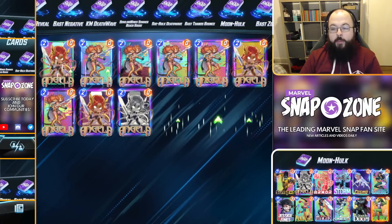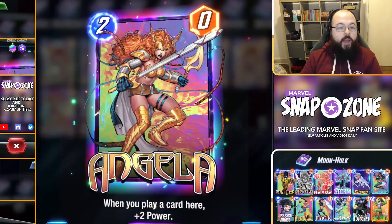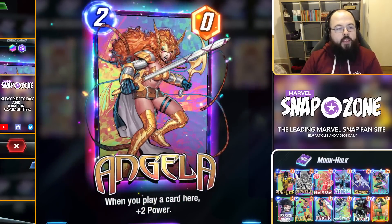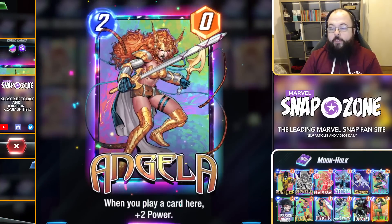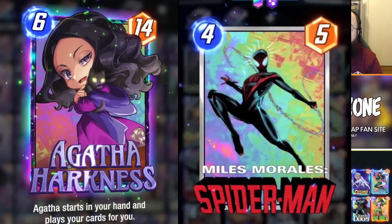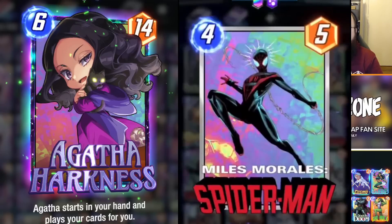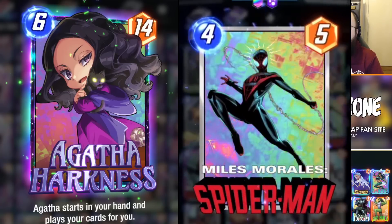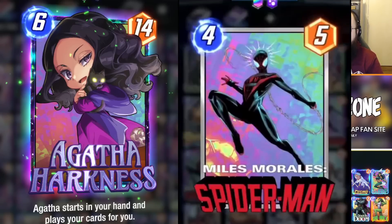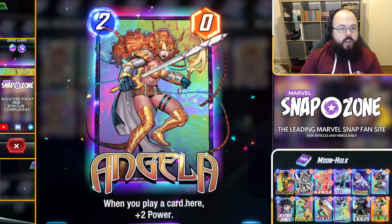Moving on to the particle effects, we'll first take a look at Glimmer. Glimmer is the effect you see on my copy of Angela here — it's like birthday cake sprinkle effects that spurt out of the card all around, flying off in a variety of different colours. This one has now been confirmed to have a variety of different types of sparkle. You can see it available in green and in blue and it will definitely appear in a variety of different colours. They are all the same effect — they just come in a variety of different colours. They look like this kind of birthday sparkle spaghetti style on the card.